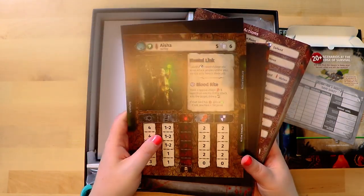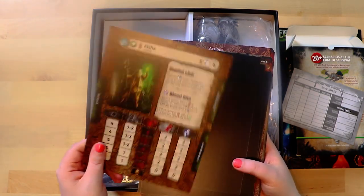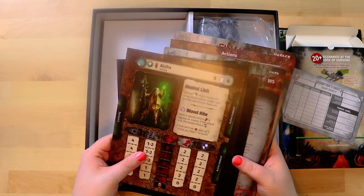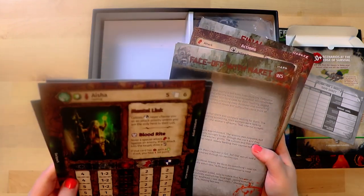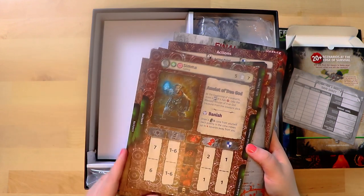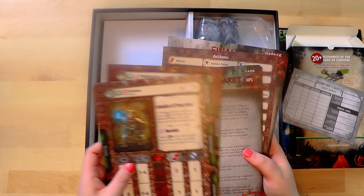These feel amazing — they're kind of like the Terraforming Mars player boards, that thin paper but still really good quality. Here are characters we can play. This looks like the bonus character that you get in the deluxe edition, and here are the other ones. They seem to have special abilities and space for more cards around them. That's cool.